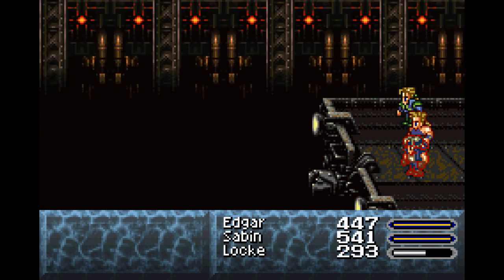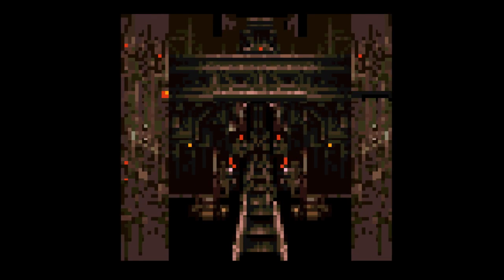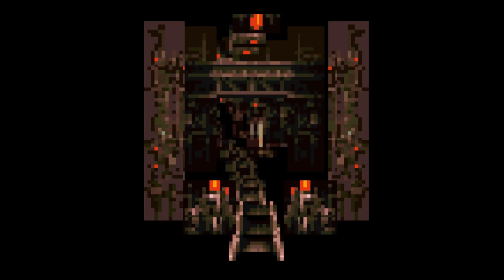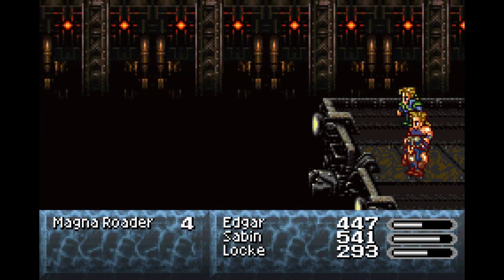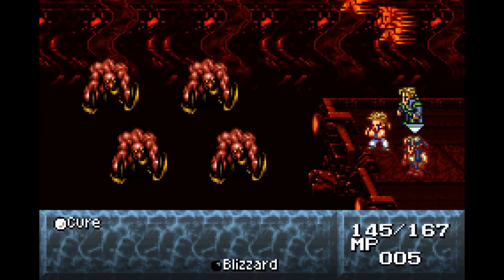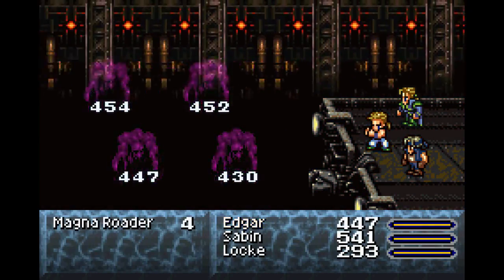Later in the game when we get better spears - actually there are better spears for sale. If we'd gone to Jidoor we could have bought a better spear, which would have been good. That's why I didn't give him one of those elemental swords, because he gets more damage off jump with a spear. But the chainsaw is still better for now - we'll stick to the drill for the boss fight. Use the area attacks - that killed them all.